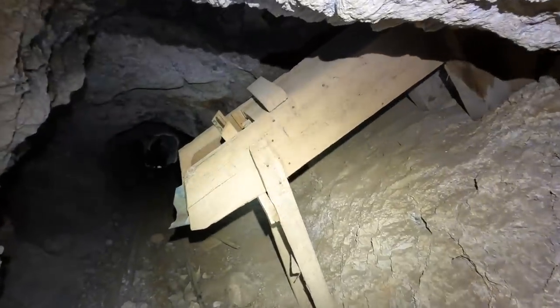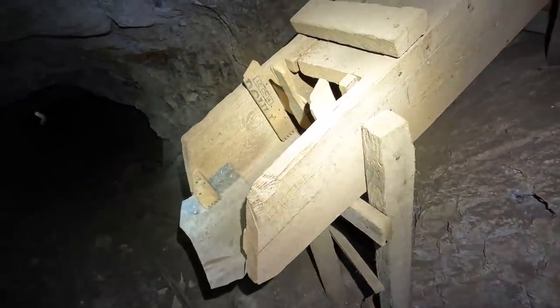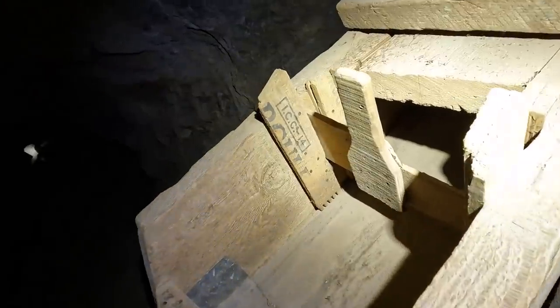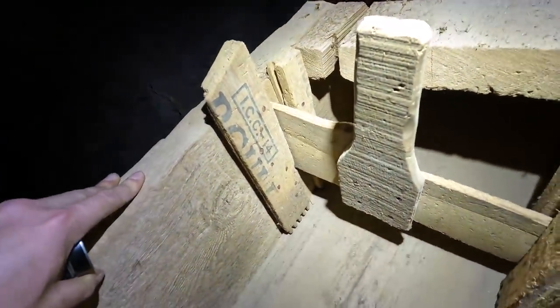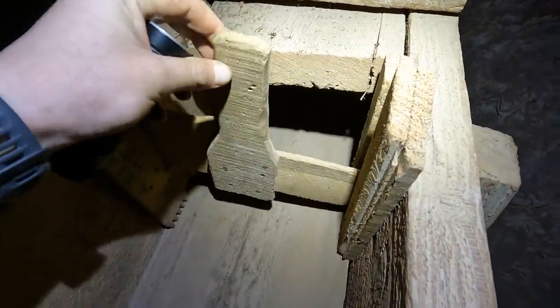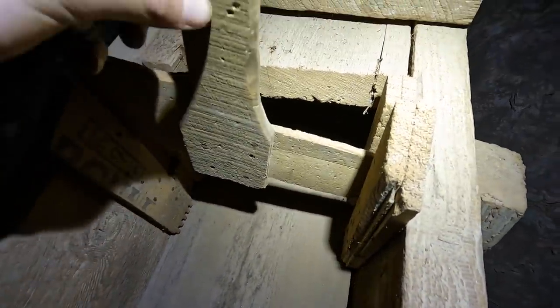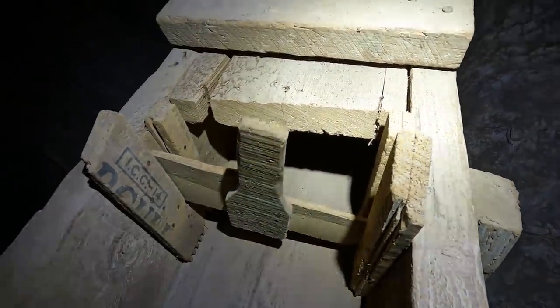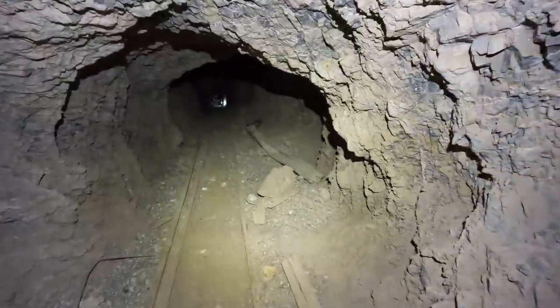All right guys, here's a pretty unique ore chute. You usually don't see them this narrow, and it's pretty cool because you got dynamite pieces incorporated. Wow, that is really cool — so here's like a makeshift gate mechanism, interesting. And it's continuing down the decline.